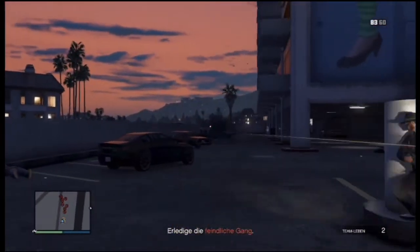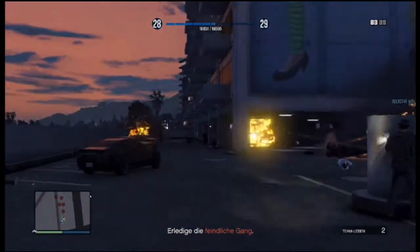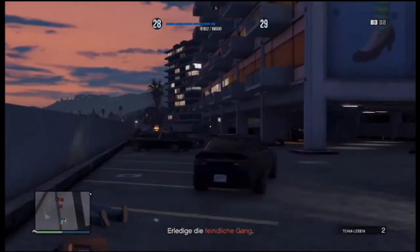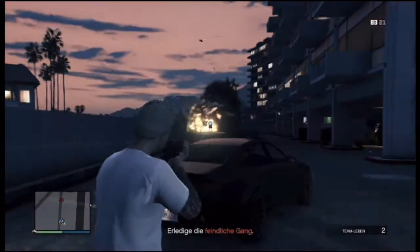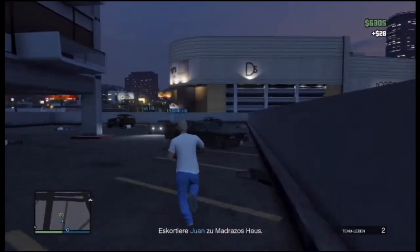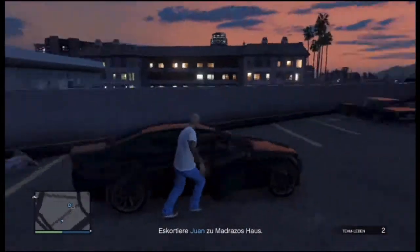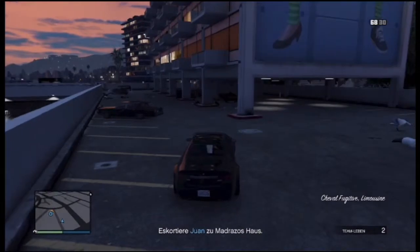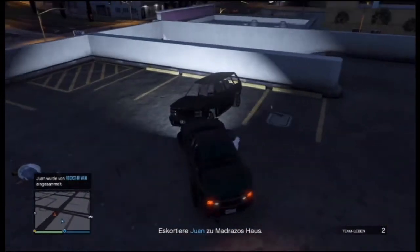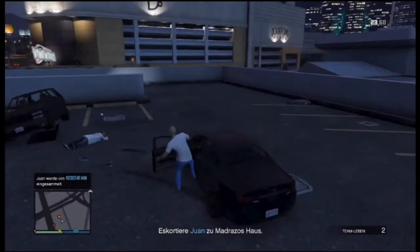Here you have some action scenes where we kill all these enemies. After you kill all the enemies you need to pick up one, but a few Ballast will show up after you pick him up. Get out of the car and kill them so you have an easy going way to Madraso's house.